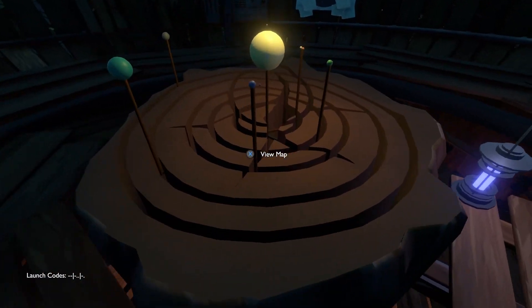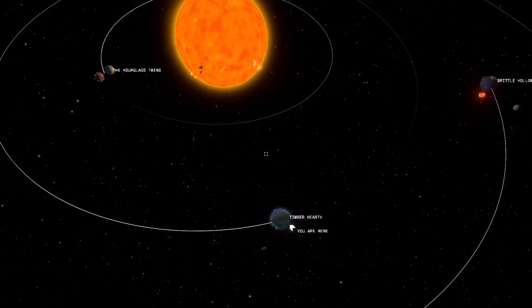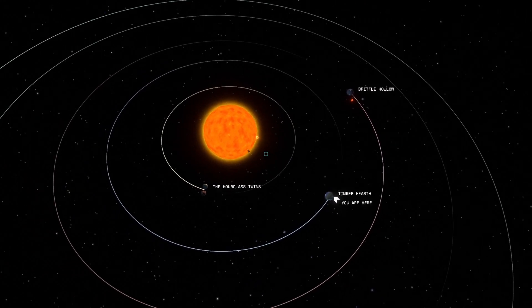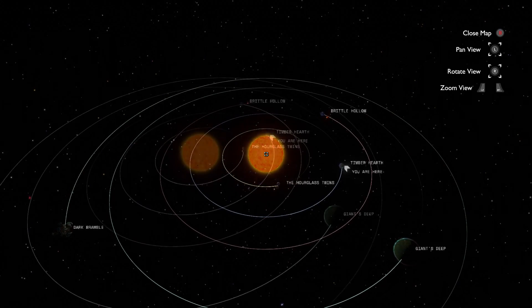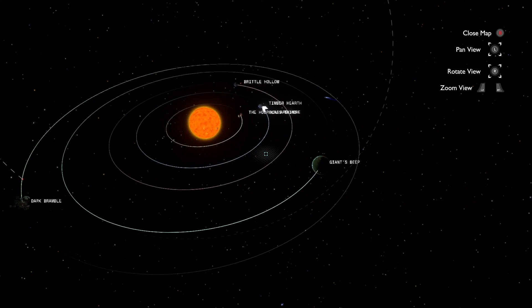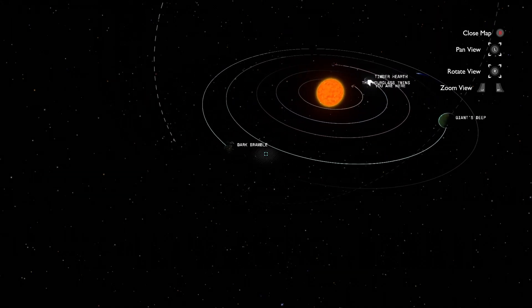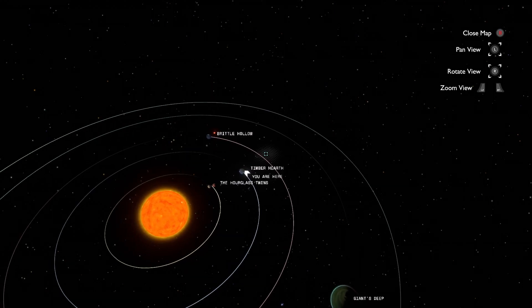Let's view the map. Oh, they work on a... Oh my god! I am there. So we can see all the planets from here — Dark Bramble, Giant's Deep, Timber Earth, that's where we are, and the Hourglass Twins.